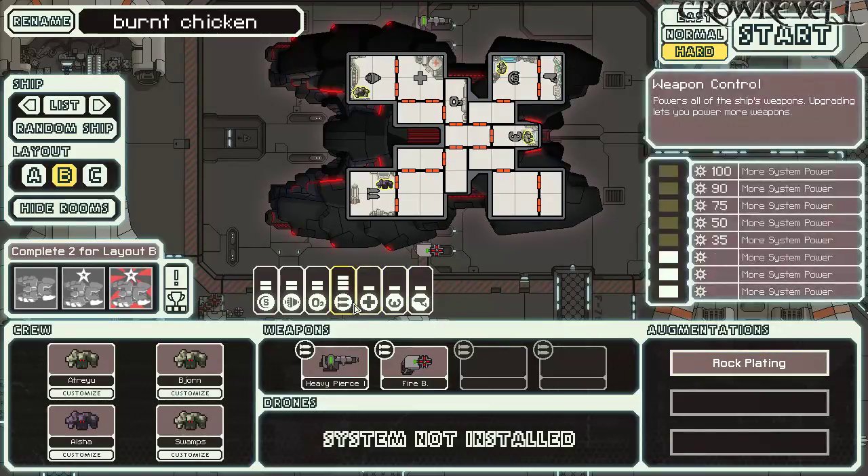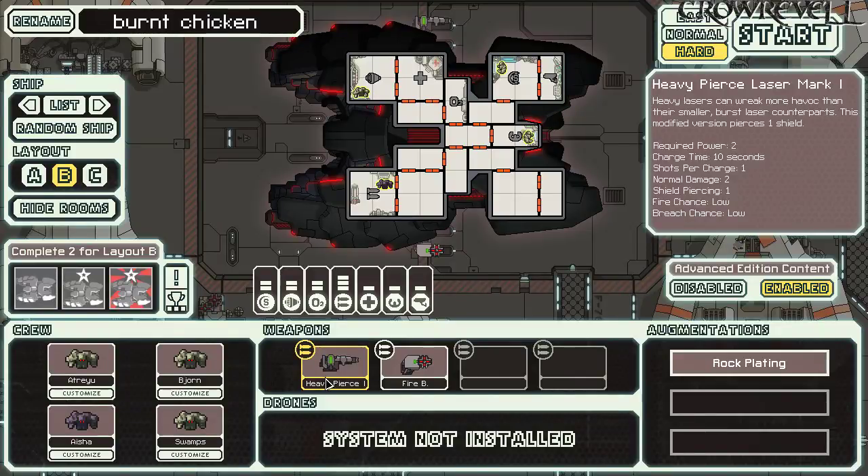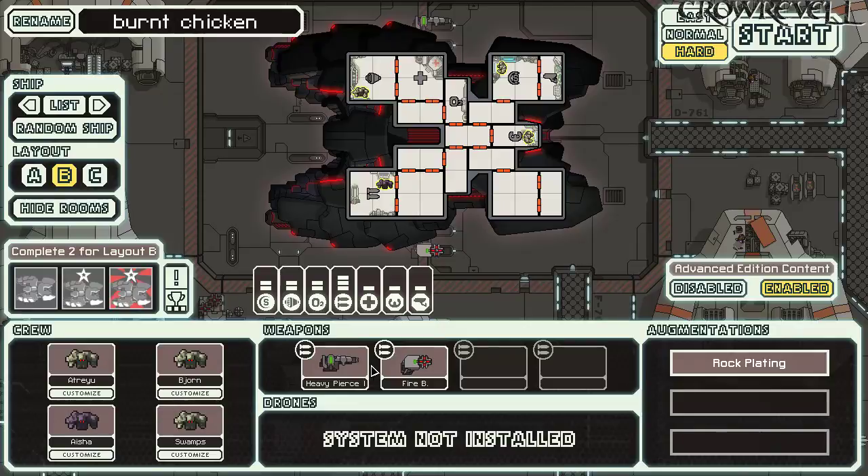On the positive side, we have three points in weapons and can deal damage through a single shield with four crew. The problems: Heavy Pierce isn't something you build around, and rushing to get four power to run both weapons simultaneously is dubious. We also have no door system, meaning intruders can move freely around the ship. Rock crew are very slow, so it's possible for Mantis to easily swarm a crew member and kill them outright.